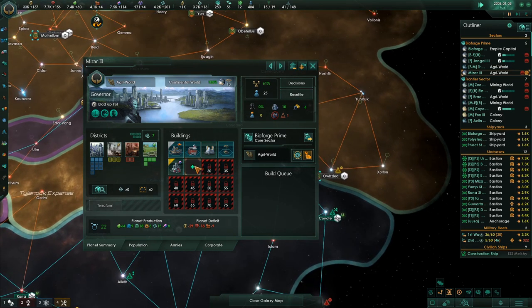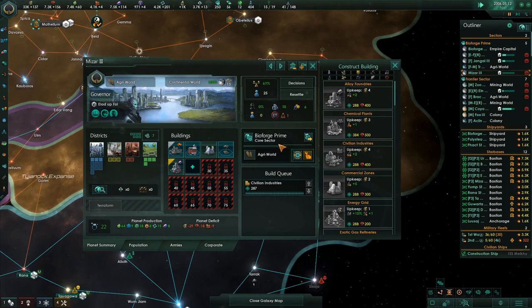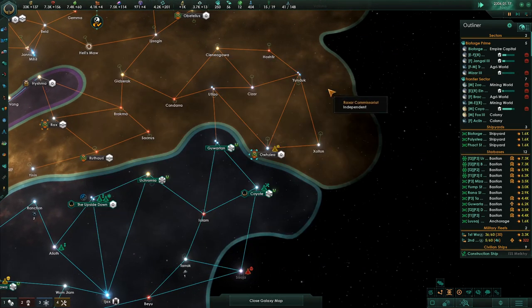Now we're falling down on consumer goods, so let's get back to civilian industries being priority.